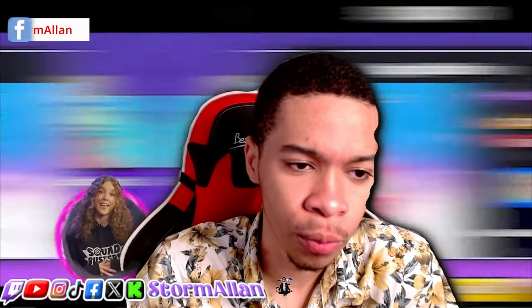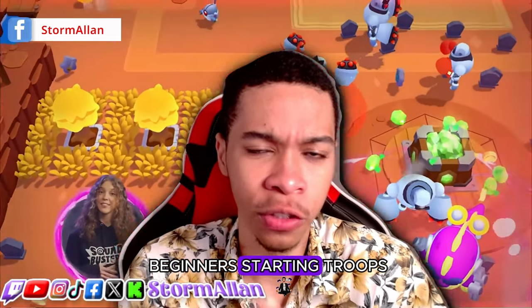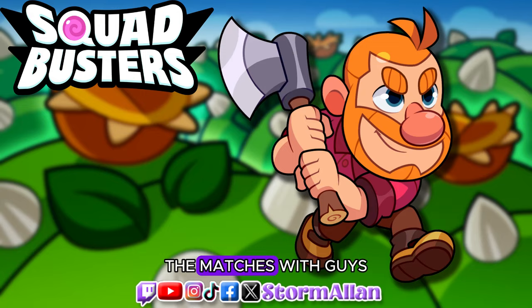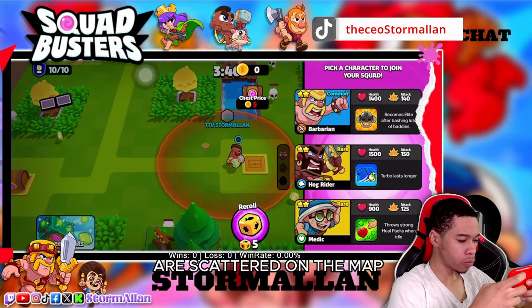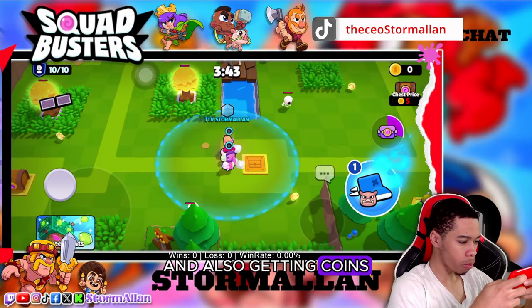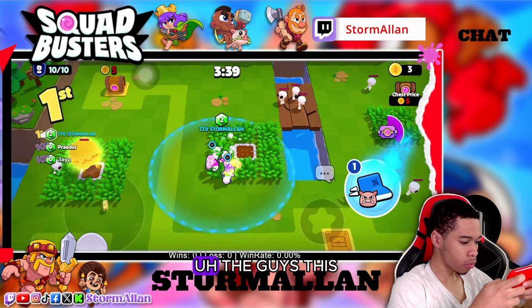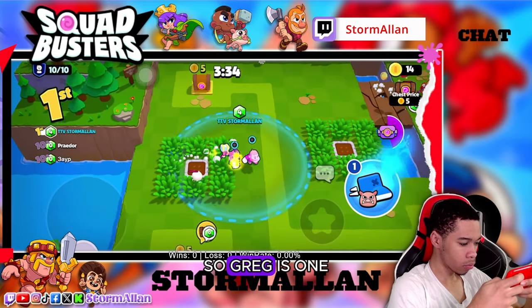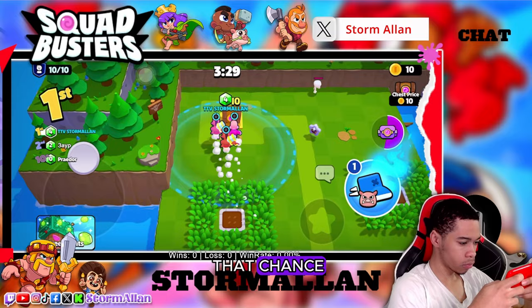Tip number one: when starting off, one of the greatest beginner starting troops is Greg. He's a great unit to start matches with, as he's able to cut down trees. You get so much value cutting down the golden trees scattered on the map, getting gems, and also getting coins to buy a buster or unlock the chests. This game is all about speed — the more chests you get, the better. So Greg is one of the best starting units; always choose Greg if you are given that chance.